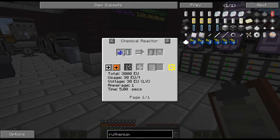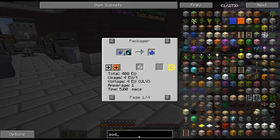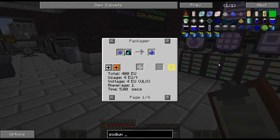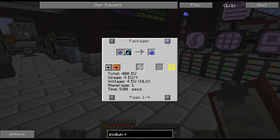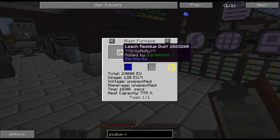Then we need this sodium. Let me type this in so I don't have to keep going through all this. To get this we need a blast furnace. We're going to have to set up a whole separate blast furnace for this — so we need a blast furnace.